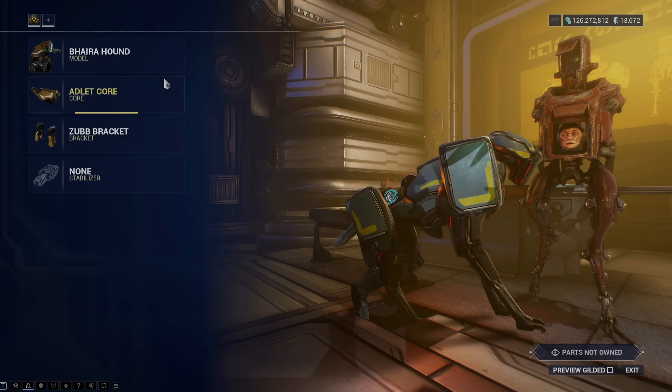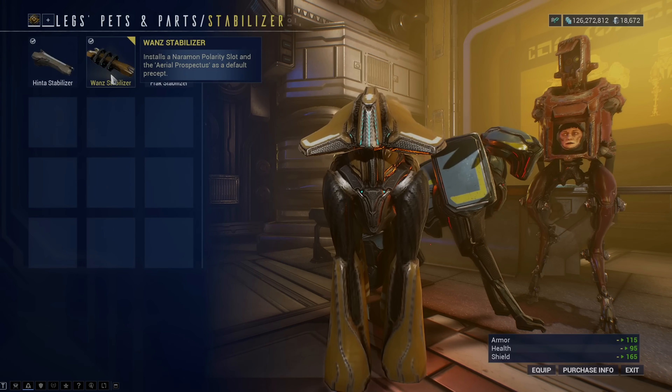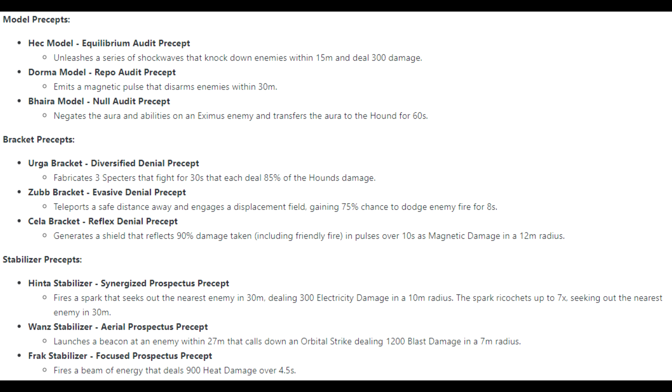I've currently got two of these hounds and they seem really good offensively. The new precepts, or abilities, some of them come with look really good as well. One of them is a Photon Strike, like Vauban's ability, which will basically call a laser strike from space and it will explode when it hits a target. I've got a hound that breaks up into three miniature versions of itself but deals less damage, and one shoots lasers from its face - an actual laser face.